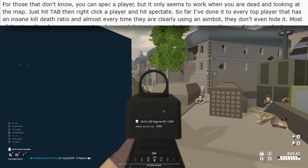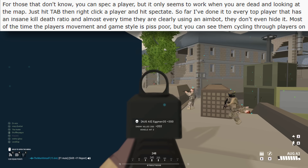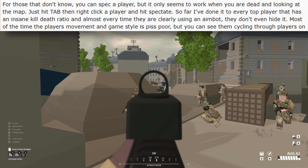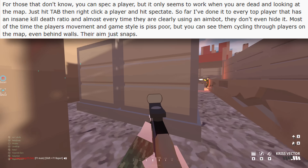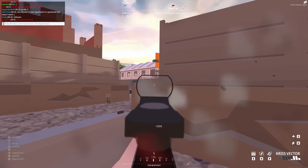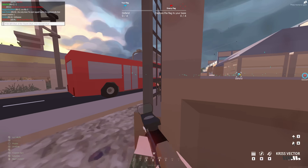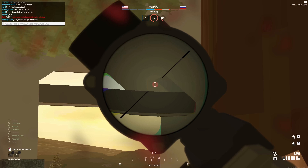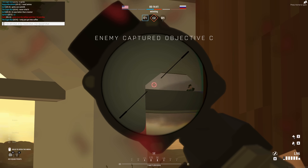They don't even hide it. Most of the time the player's movement and game style is piss poor, but you can see them cycling through players on the map, even behind walls. Their aim just snaps. And personally, I've been pretty curious about what percentage of players in BattleBit are using cheats, whether it's just subtle wall hacks or full-on aim snapping headshotting cheats.